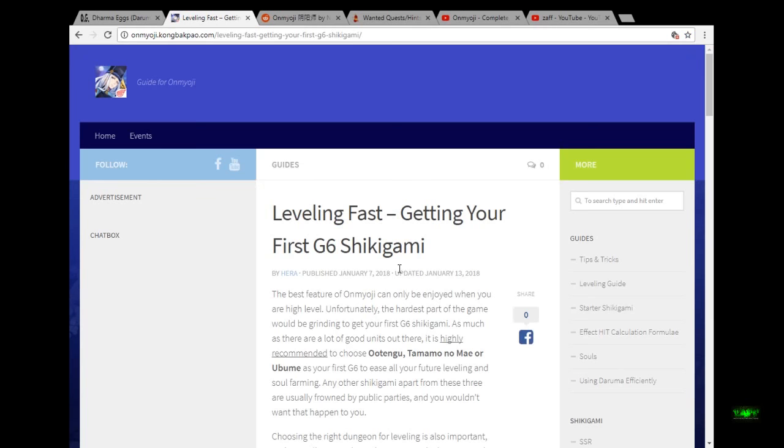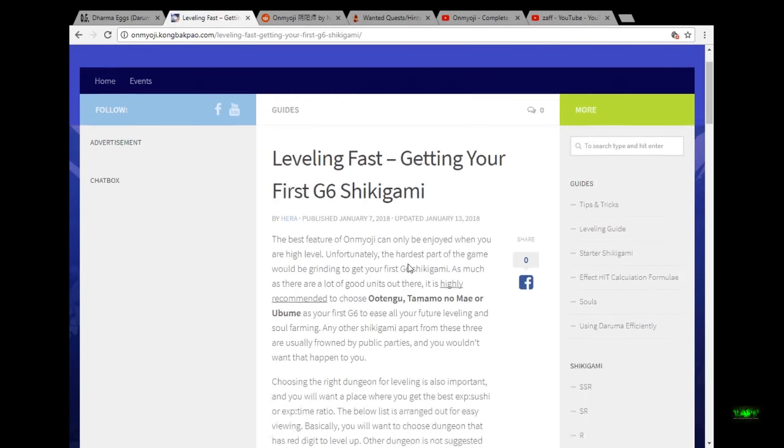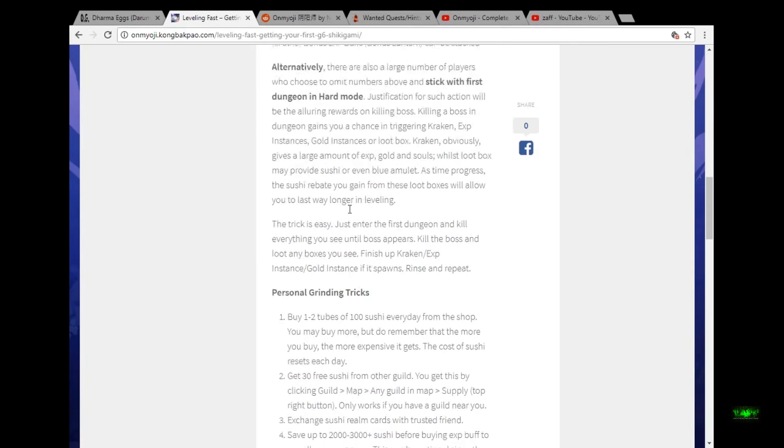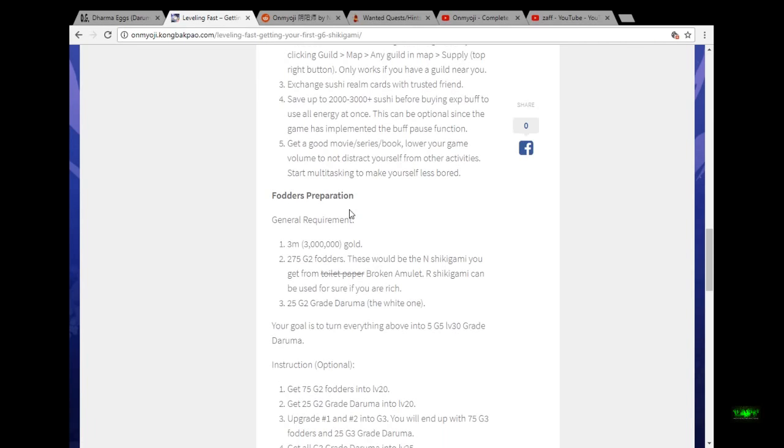There's also an excellent leveling guide — basically it tells you how to level fast and get your first grade-six Shikigami. It'll tell you how many G2 fodders you need, and the general requirements to make a grade-six Shikigami. Obviously this applies when you already have a grade-five Shikigami. You need roughly three million gold, 275 grade-two fodders, which can be normal Shikigamis or rare Shikigamis and so on.